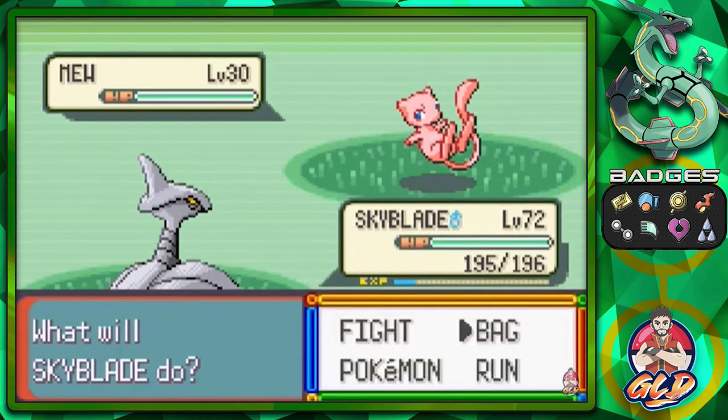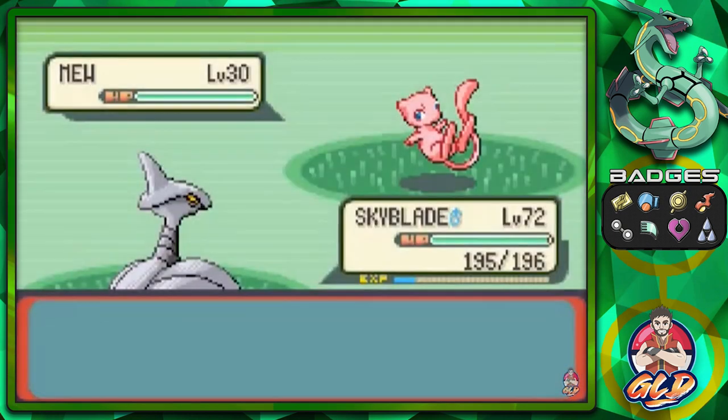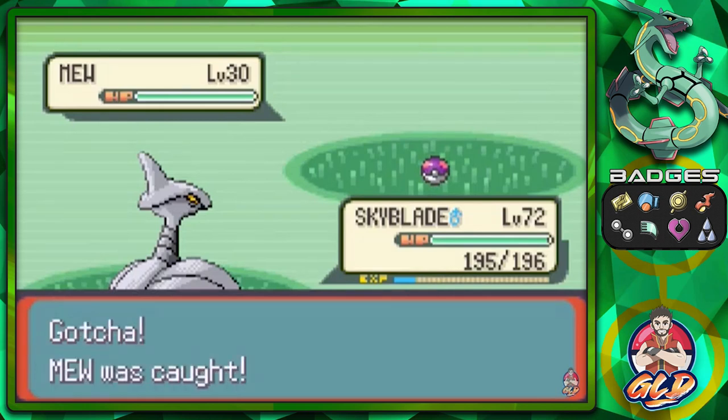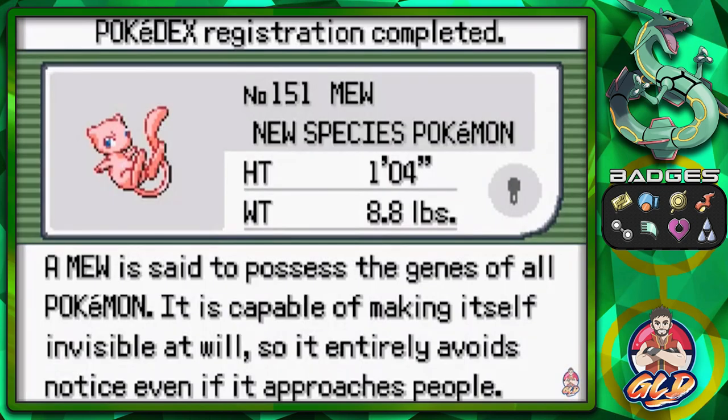So what we're going to do is capture this Pokemon with a Master Ball — I don't care what any of you say. I caught the Pokemon legitimately; this is just a bonus for you guys to see. The codes are down below so go right ahead and do it. There it is, guys — we caught ourselves a Mew, the legendary Pokemon!